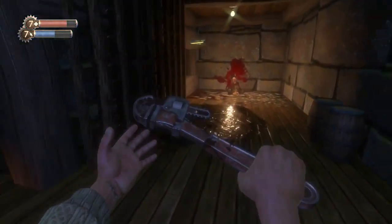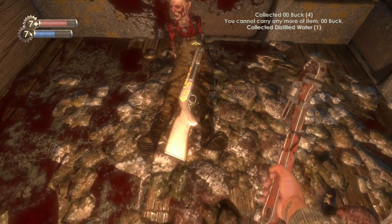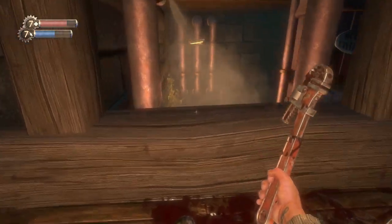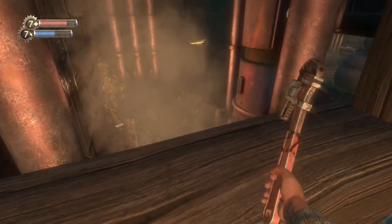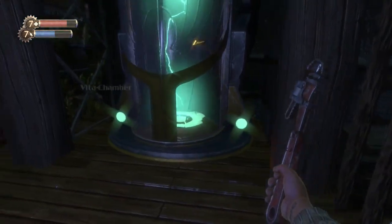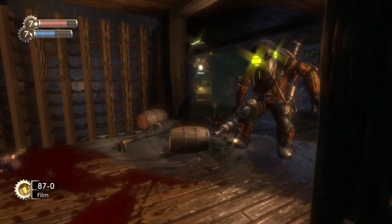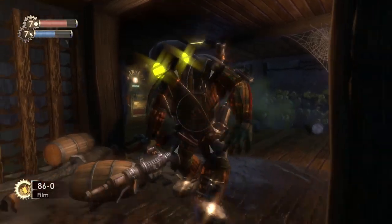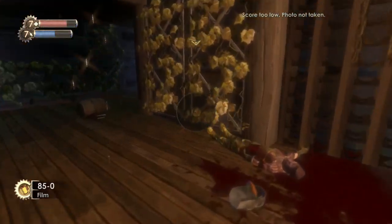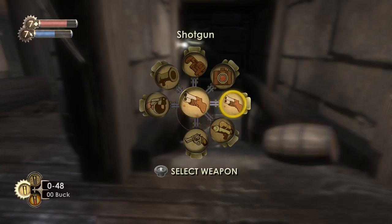We haven't even been to the basement yet. This guy looks pretty dead — I think he committed suicide here with the shotgun through his chin. There's a big daddy — let's take some pictures. Let's go out of his way and go downstairs.